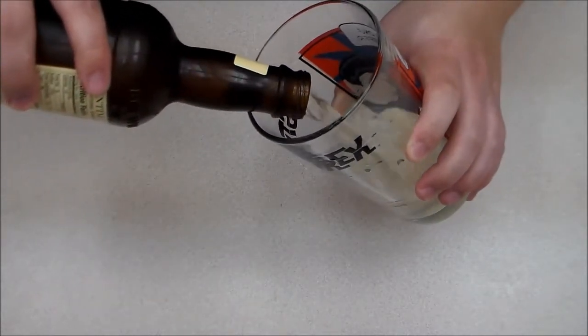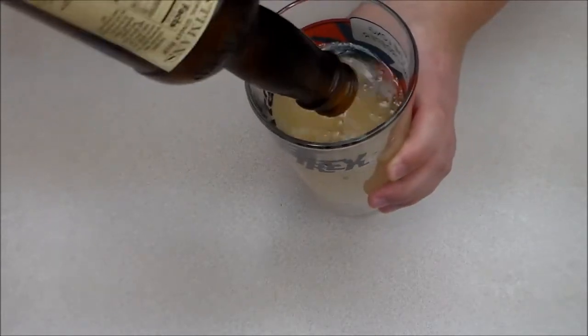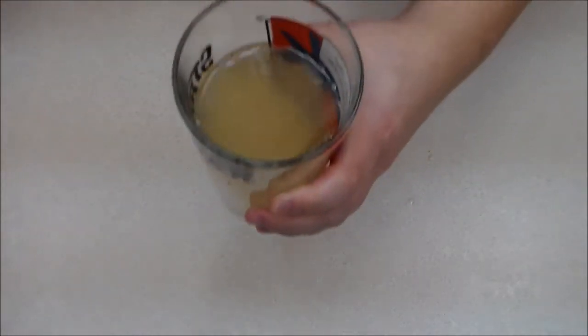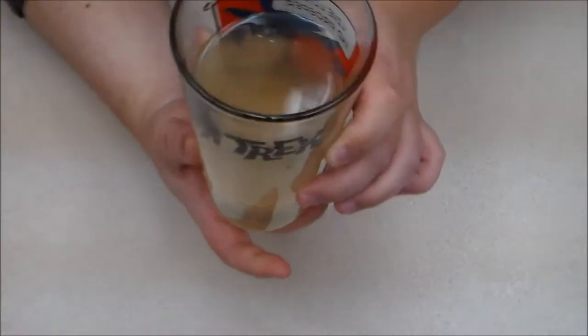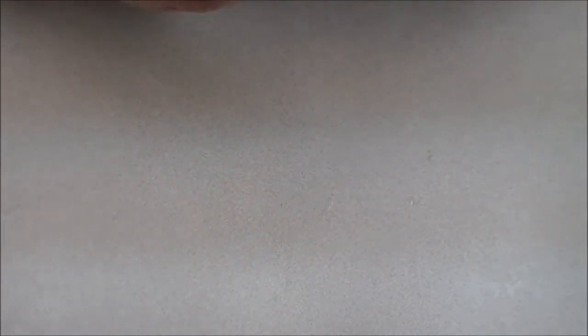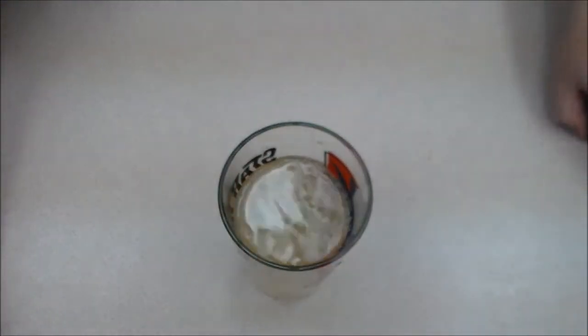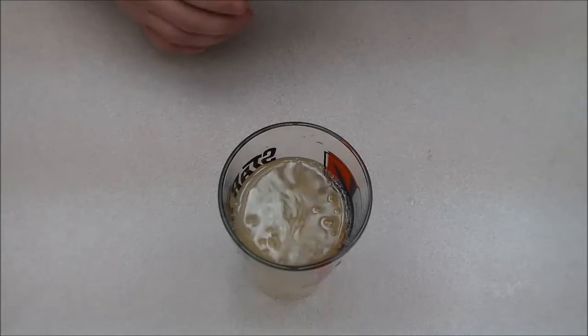We're going to pour — it's got a nice color. I don't expect a head from this because it's more like a soda, and as you can see there's not a whole lot. It's got a nice color though. Getting a smell — that is just overwhelmingly ginger, and just a very small hint of alcohol at the tail end.